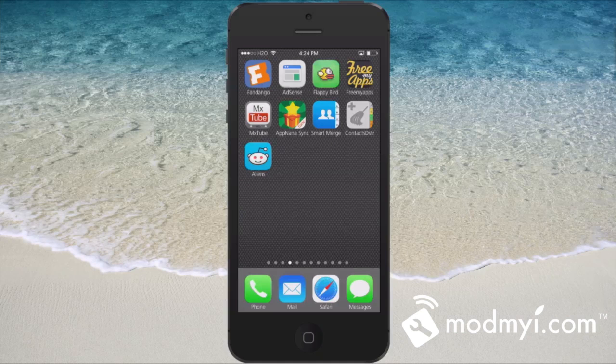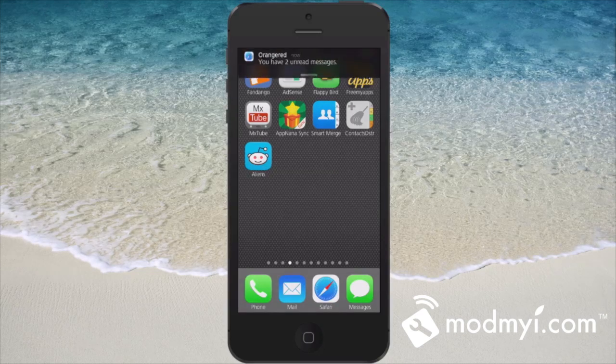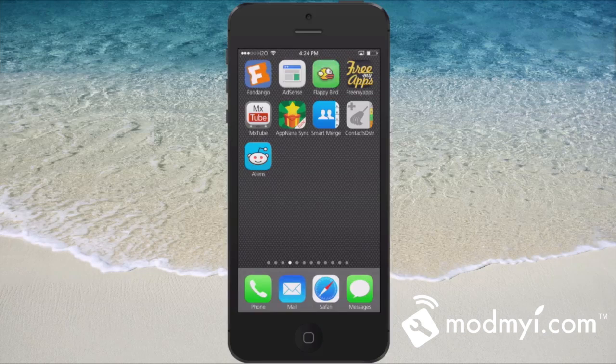The cool thing about this is you can set an Activator action to check if you have any unread messages anytime you want. I have that set for a triple press of the home button right now, so let me do that — and you see it automatically shows how many unread messages I have. So if you're looking for something important in Reddit, that's a quick way to see if you have anything new.